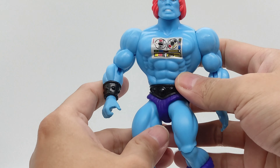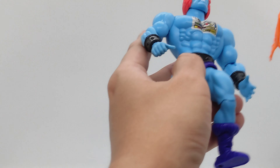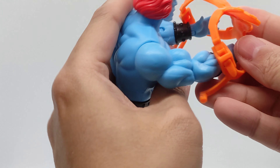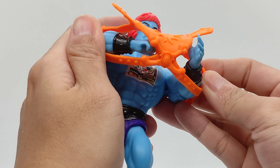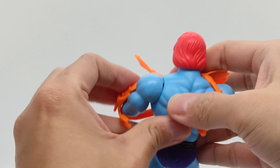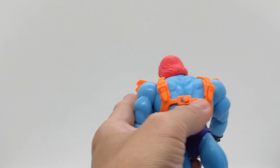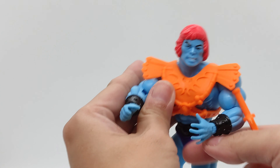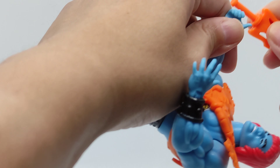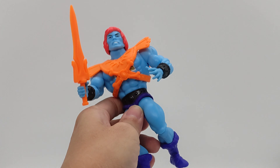That's a short review of the figure. Let's put him back properly — put his hands here, put it back, and the sword. He can hold his sword — one hand with his fist closed and the other one open, just put the sword in right here. He doesn't have the shield like He-Man. So here is Faker, ready for action.